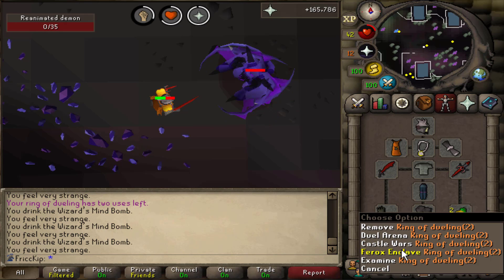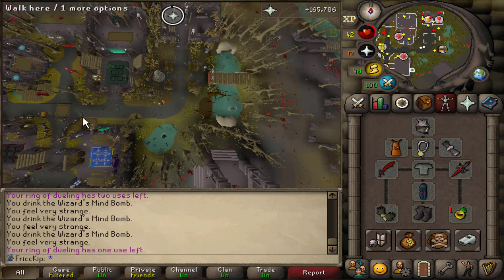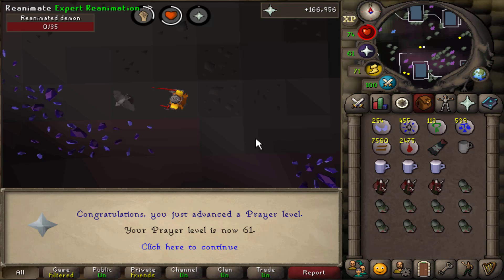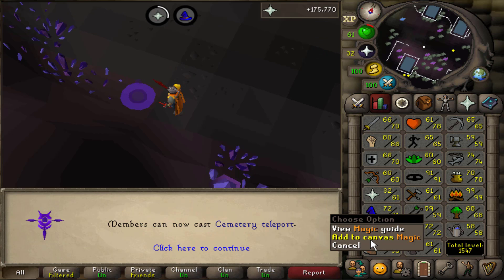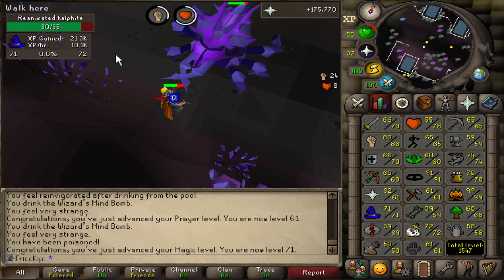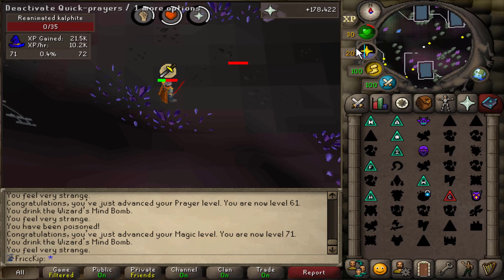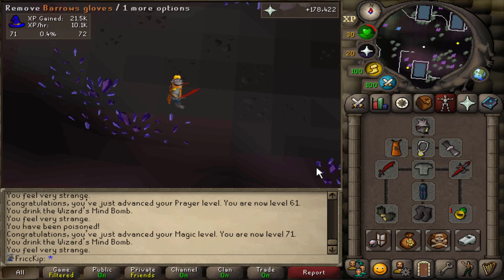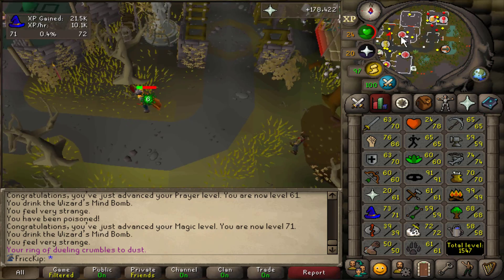For the reduced stats, we can use the Ring of Dueling to teleport to Ferox and restore stats, health, and prayer there, and bank. There's 71 Magic just from casting Reanimate — it's actually decent XP, close to 20k XP just from the Reanimation spell. We got all the way up to 61 Prayer. That's all the Ensouled Heads we could use — we have some Ensouled Dragon Heads, but we need 90 Magic for those. We would need 90 Magic for that, but we got all the way to 61 Prayer.